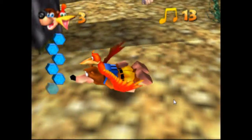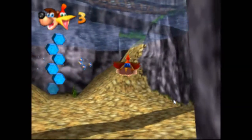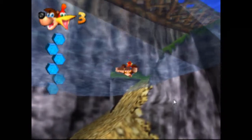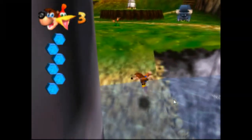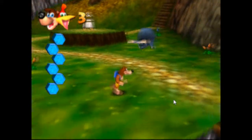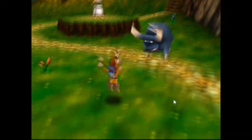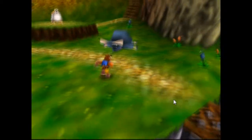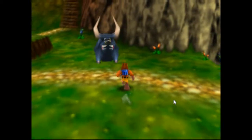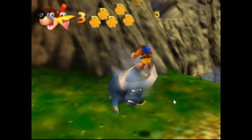If you get all 5 Jinjos in each level without dying, you get what is supposed to be the 10th Jiggy of the level. I have blue honeycombs. Alright, let's mess with the bull — get the horns. Kazooie must be pretty strong to knock out a bull. Aw, he just gets back up. It's like the running of the bulls here.